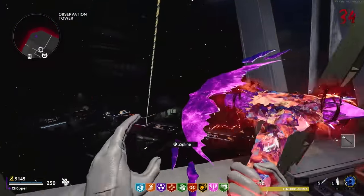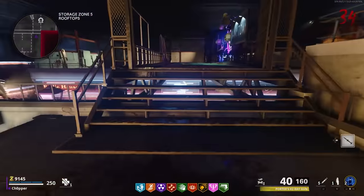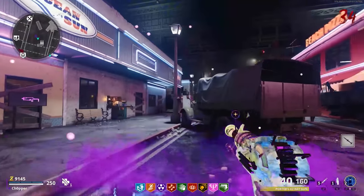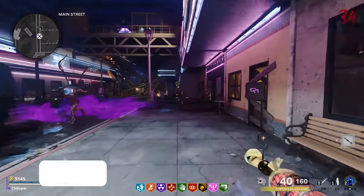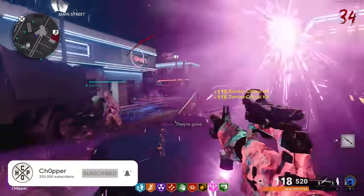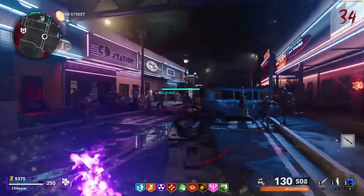Alright, what's going on guys? Hope y'all are doing well. So this is going to be the ultimate guide to Forsaken. This is going to show you how to do literally everything you need to do in the map in order to get set up, find Pack-A-Punch, turn on power, get perks, stuff like that, and even including a bunch of really neat side easter eggs as well. This map has by far the coolest side easter eggs out of any Cold War map, so I think you guys are going to enjoy these quite a lot.